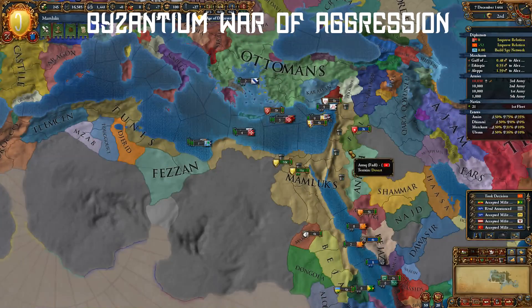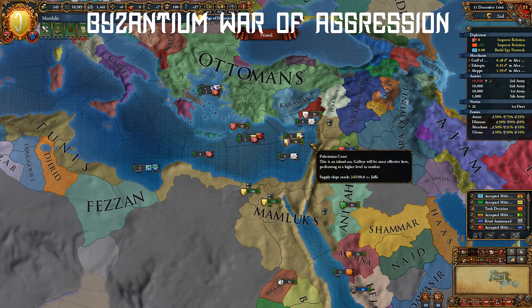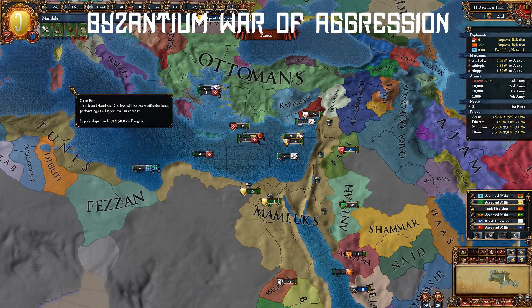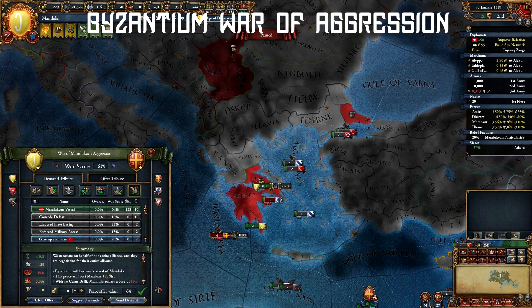You should declare a no-CB war against Byzantium as soon as possible. They will likely have a minor ally in either Serbia, Bosnia, or Albania, which shouldn't be a problem. The goal here is to vassalize Byzantium. This blocks the Ottomans' expansion into Byzantium and really handicaps them going forward.